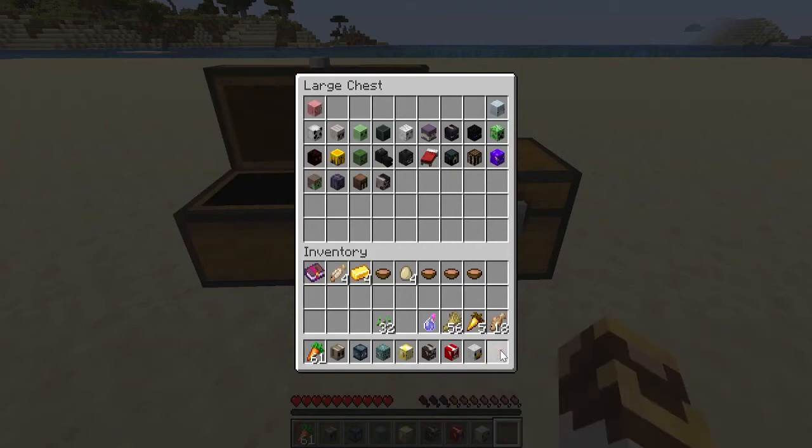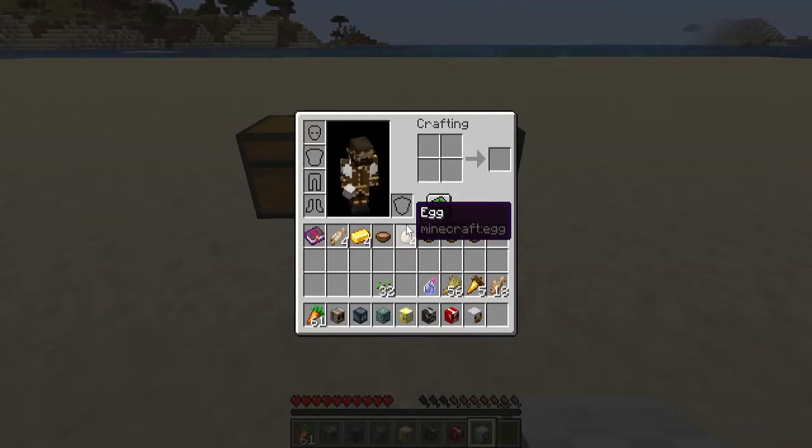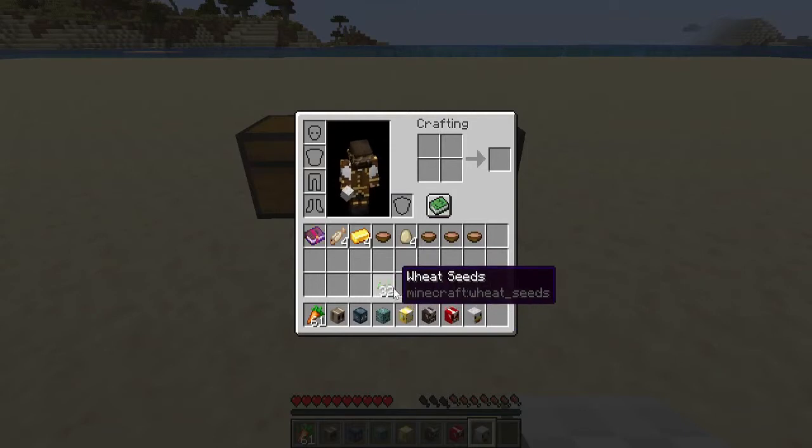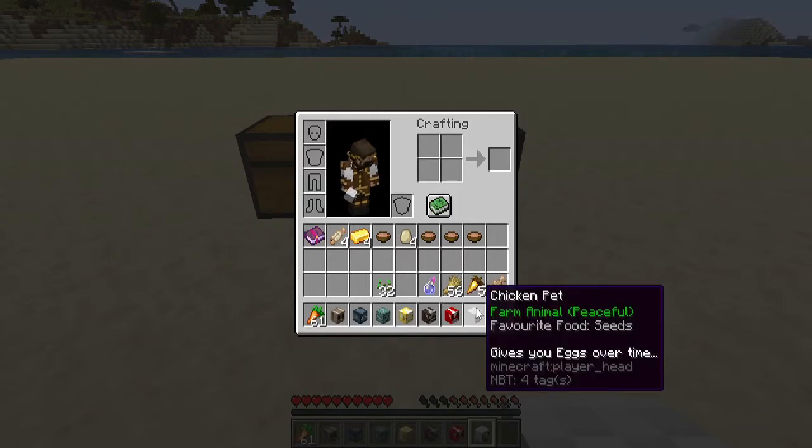Let's move on to the chicken pet. The chicken takes wheat seeds and turns them into eggs. When I started this video I didn't have any eggs in my inventory, but now I've already got four. Over time that chicken pet will continue to give us eggs — it just wants wheat seeds in return.